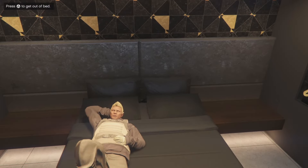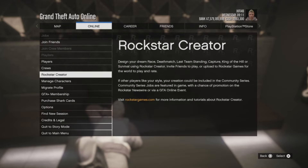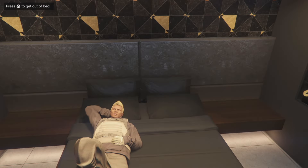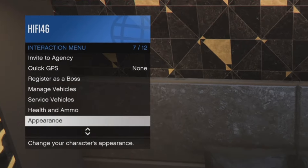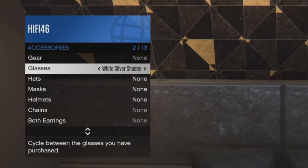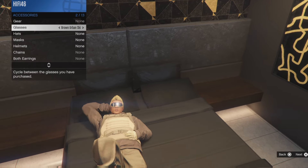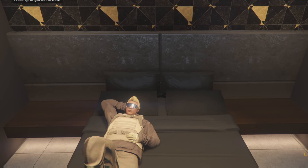Once you're laying in bed, click pause, head over to online, and scroll through those menus once. You should then be able to open your interaction menu. Go to appearance, then accessories, and equip the glasses — the brown urban ski glasses we talked about earlier.